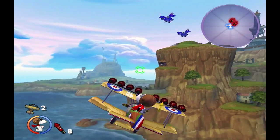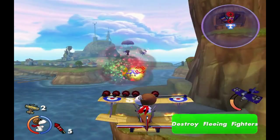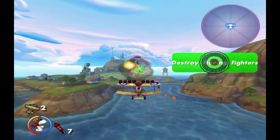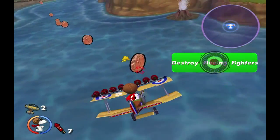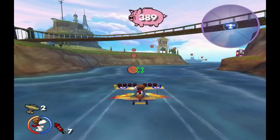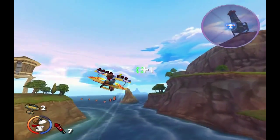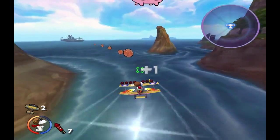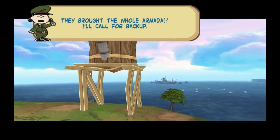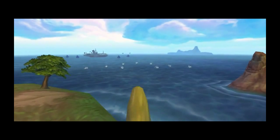Alright, here we go. And we are immediately under attack. Gotta take these guys out before they can take down the base. That was a bit of a rocky start to a level, but this one doesn't get much better. We'll go on through here, collect some money so we can buy upgrades later on. We gotta get over to the corn silo. We can see a World War I era aircraft carrier back there. It's gonna cause us all kinds of problems.